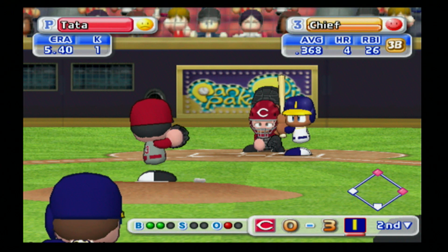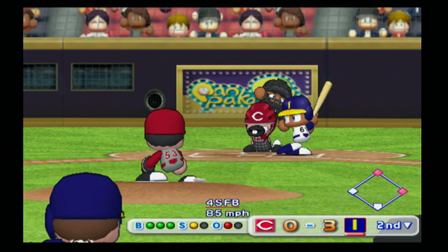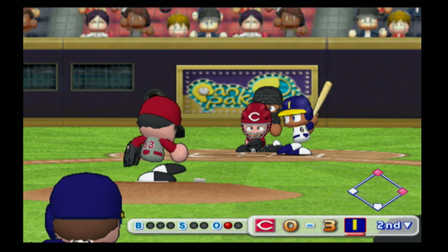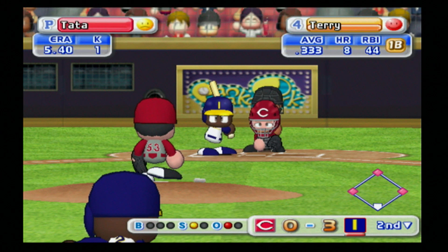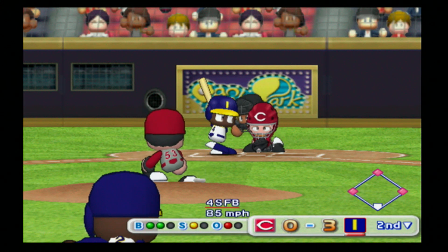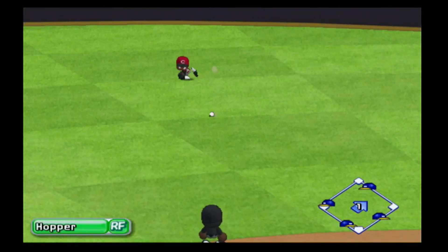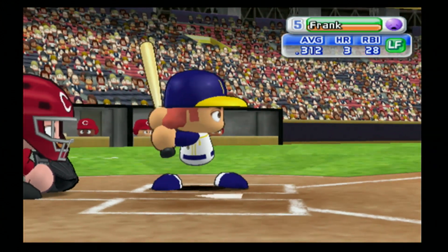Three and zero the count, Chief taking all the way, three and one, takes again — full count. Ball four, bases now loaded for Terry with only one out. He swings and misses at the first pitch, then two and one, grounds one foul to make it two and two. Gets a hold of this one into right field — one run in, two runs in, five to nothing Squirrels already, still only one out with runners on first and second. Frank takes ball one, ball two, then grounds to short for a double play to end the inning. The Squirrels put up a four-spot in the second inning to make it five to nothing.